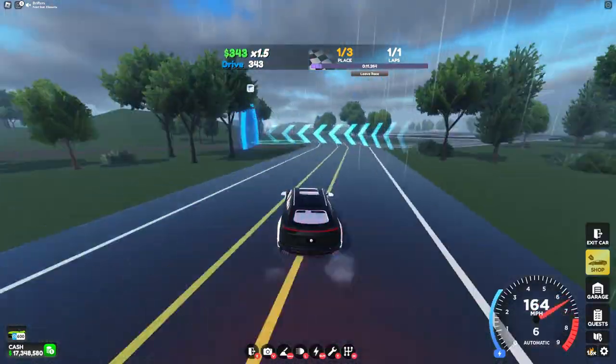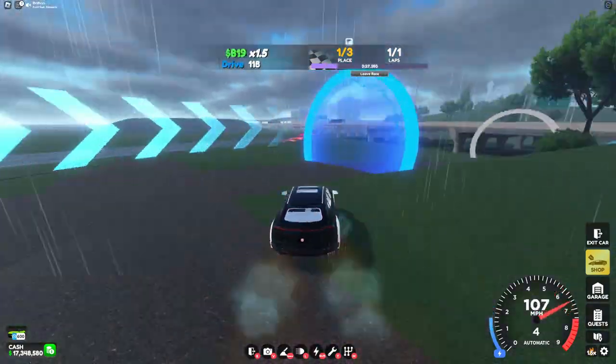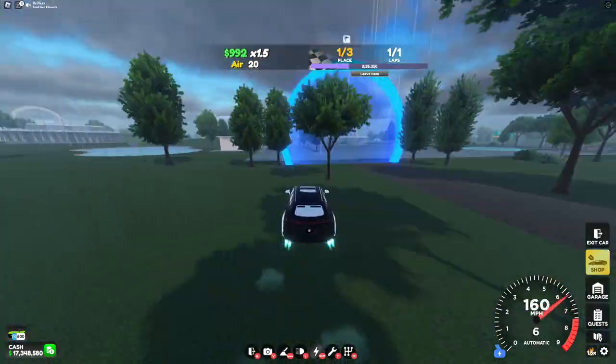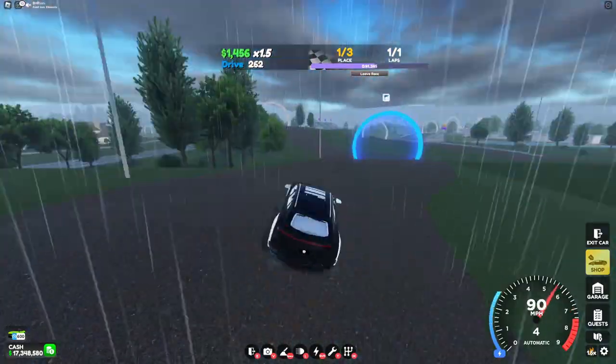And here we are with the Odin. What the Camo can't do, the Odin can do. The Camo's better at turning and the Odin's better at doing straights, so you can choose which car you like more depending on which style of racing you like to do.